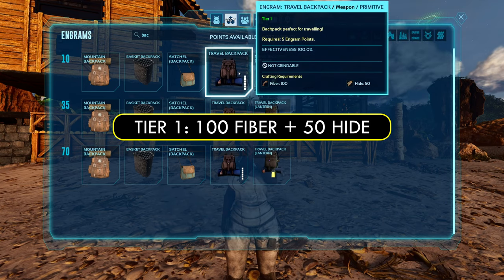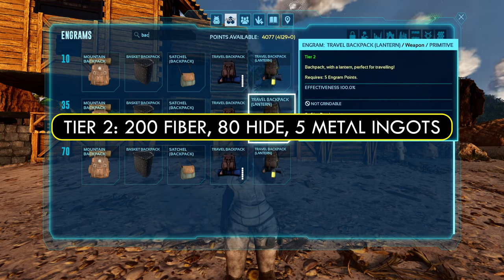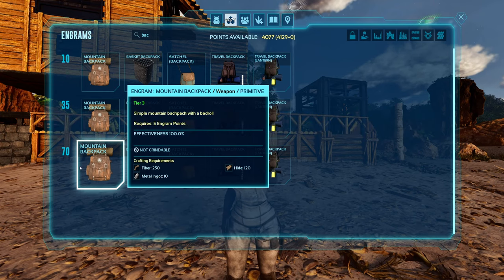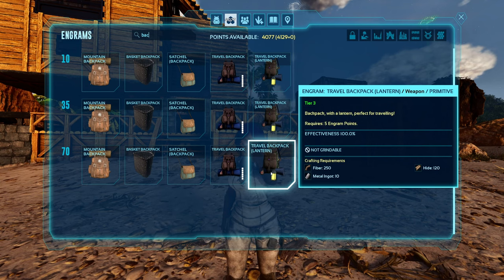By default, what they do is they reduce the carry weight. They give you a weight reduction on all resources of about 20%. The tier 2 backpacks give you about a 50% weight reduction on all base resources. The tier 3 backpacks, which unlock at level 70, give you about an 80% weight reduction on resources, and that is configurable with INI.